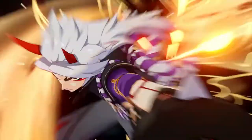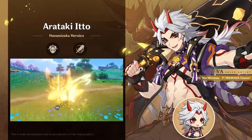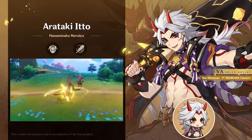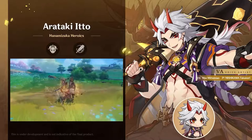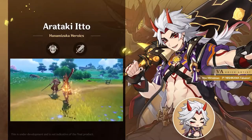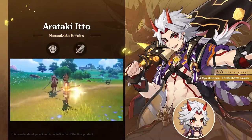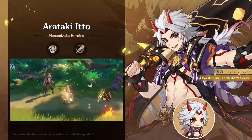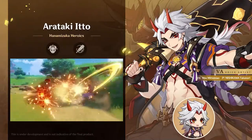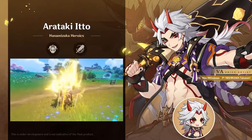His build is essentially based on defense after you unlock this talent. His elemental skill allows a bull companion, Ushi, to come and help you fight — each hit grants you a stack of Superlative Superstrength. Ushi is also a Geo construct, so he will remain on the field to taunt enemies, and he also has an HP bar, unlike Guoba or Oz who do not. Ushi also grants one stack of strength when taking damage or leaving the field — it's pretty balanced, and it's exciting to have a little companion on the field that feels like a real part of the game.